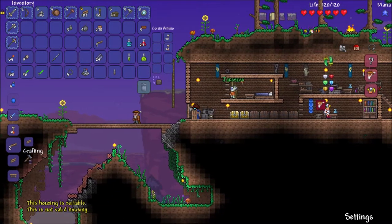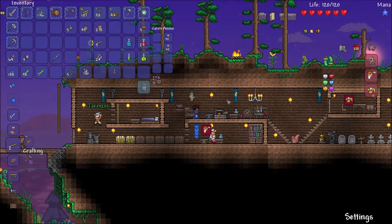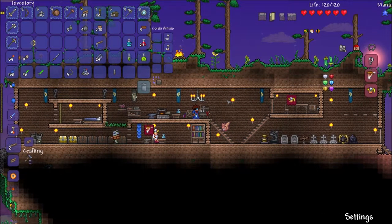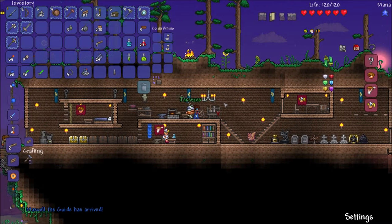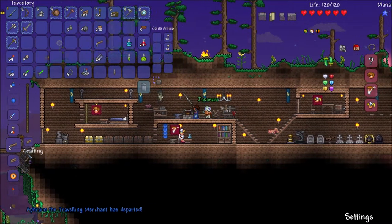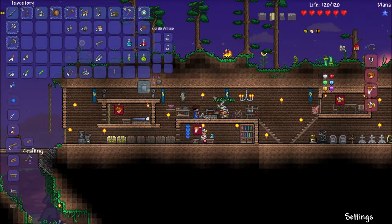We should get the guide now, yeah that would be good. The ropes can be like a curtain — oh yeah, that's kind of neat! You can hold it down and keep adding them. Here's the silver sword.